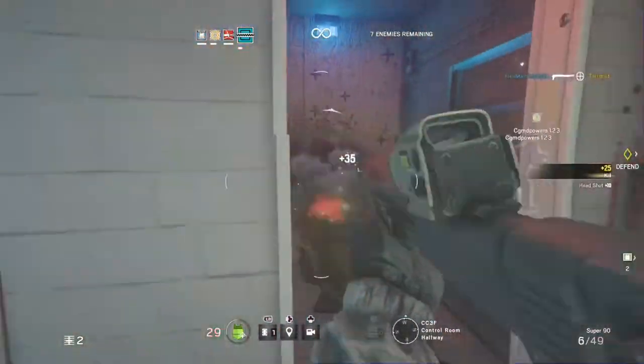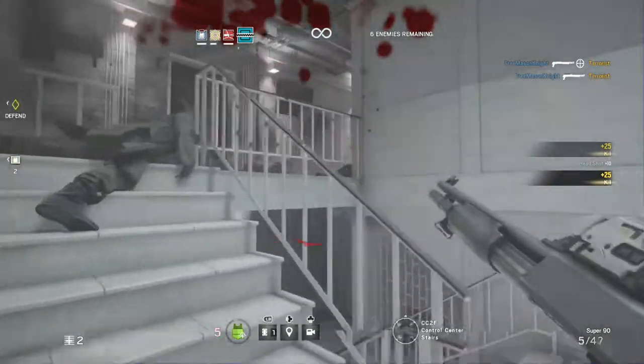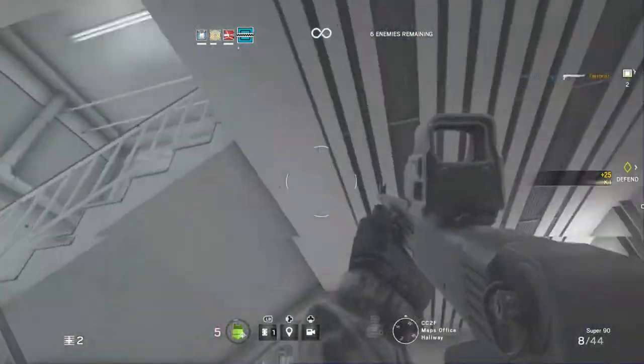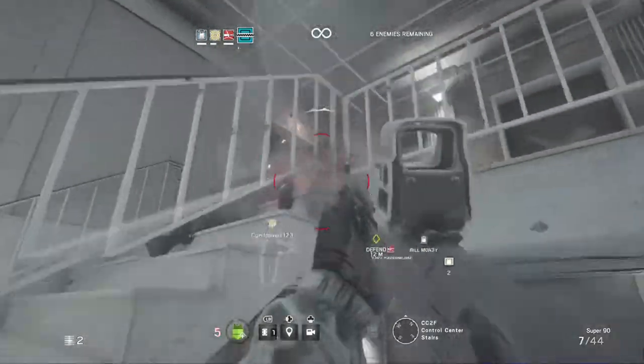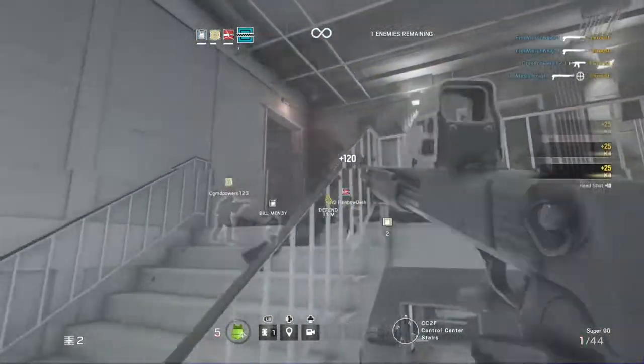Hey guys, it's Mason here and today I'm bringing you a Frost guide! I know we got some new characters and I'm excited to go over both of them, but first I'm going to start out with Frost. First let's go over the playstyle of Frost, which is to be a floater. With 2 armor and speed, this makes her a great mid-range floater.